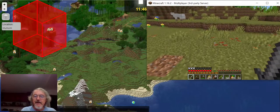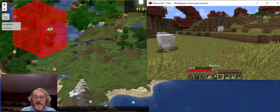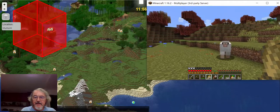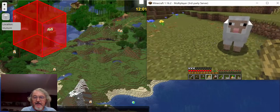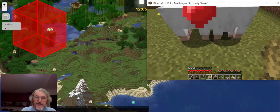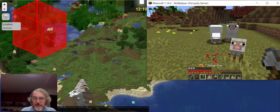Sheep are kind of fun because you can get their wool, but you can also make more sheep. So if you give them wheat, then they make babies — baby sheep. There's a little baby. And then you can grab their wool if you want.